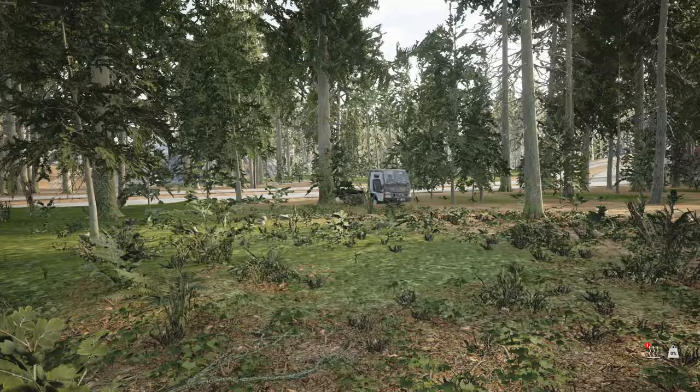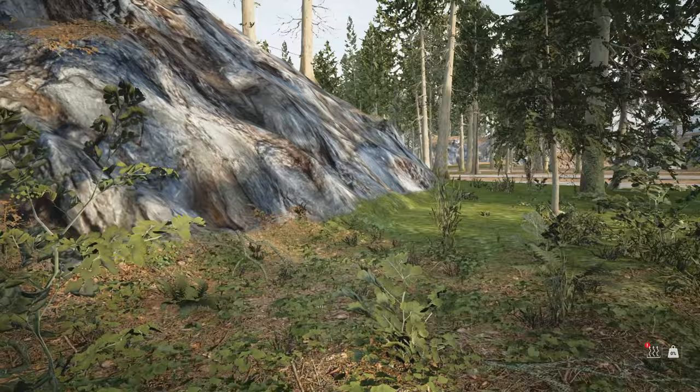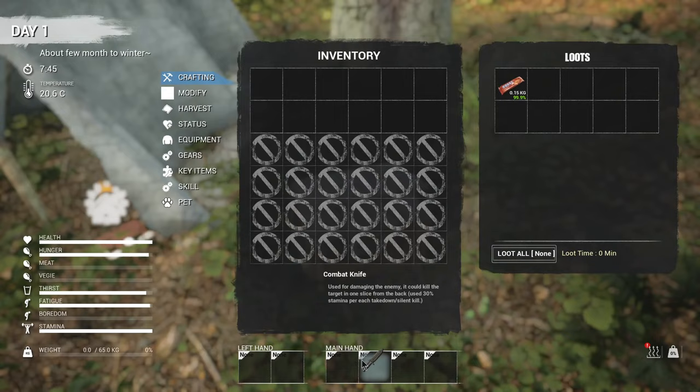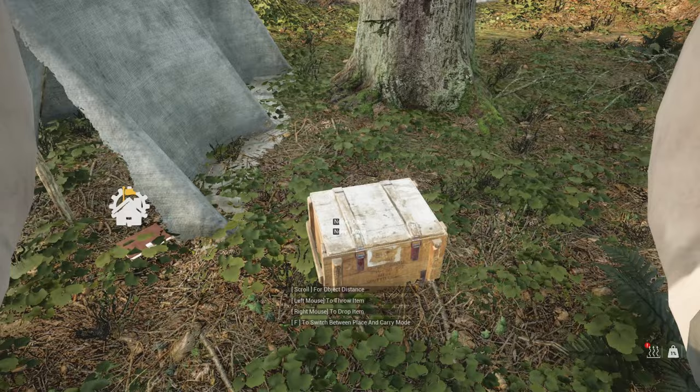So let's just get going. First things first — this is where they start me. There are numerous different starting locations, but this is where they put me. This is a universal sign of shelter, but I'm not going to be using that. So we got a box and we have a combat knife and we have a chocolate bar. I'm going to pick this up. Okay, there's another one.